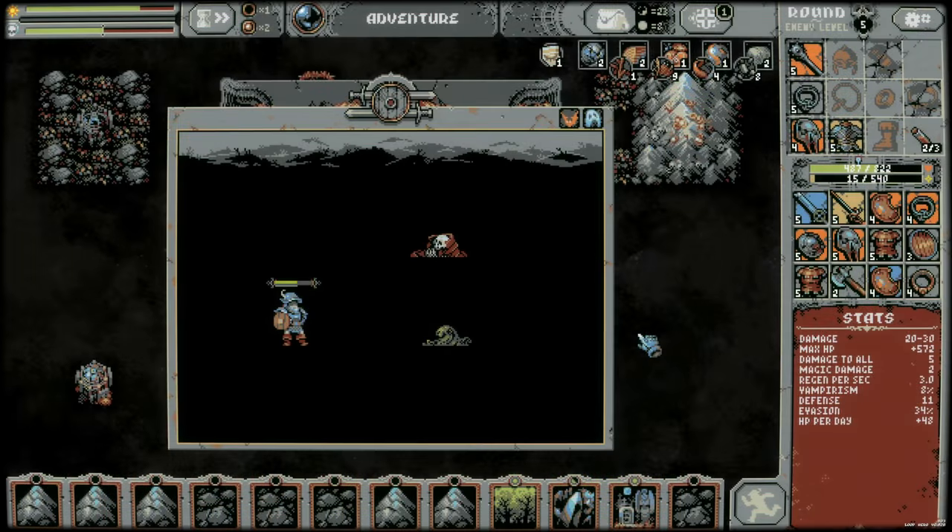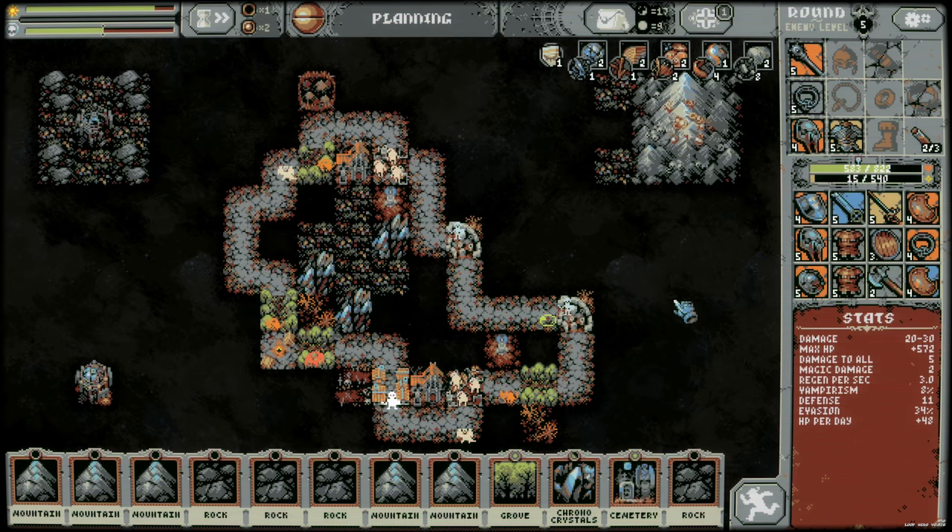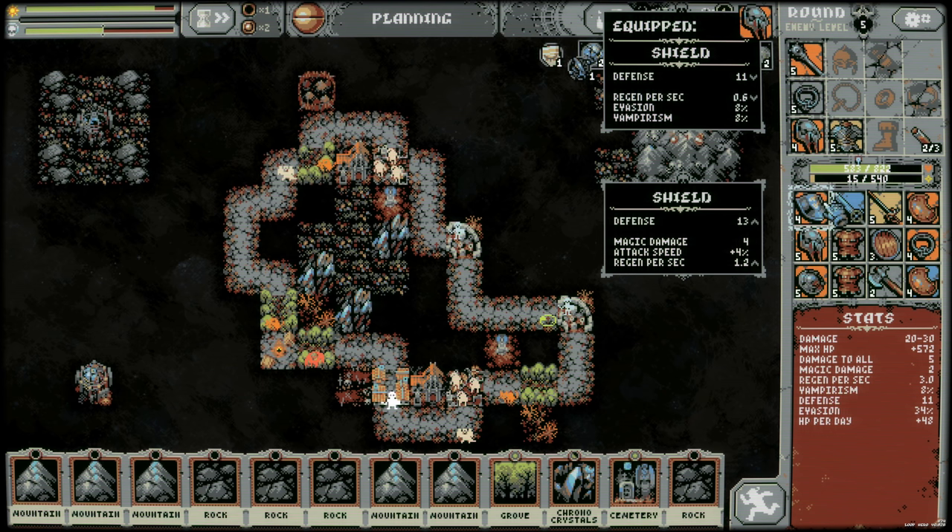We're actually coming out of these fights pretty well ahead, so I'm happy with that. And if we start getting to the point where we're hitting this top end, we'll start spamming in rocks and stuff so that we can boost that top end and we're not wasting healing and regen.